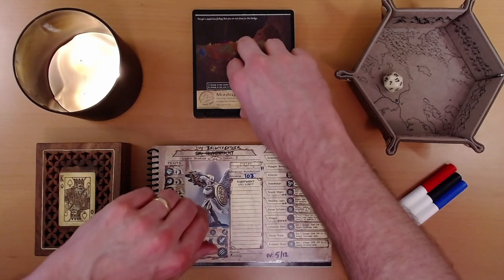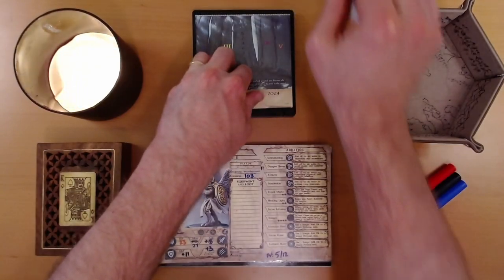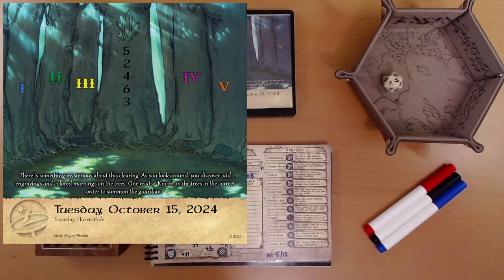So, let's see what adventure is on the calendar for us today. There is something mysterious about this clearing. As you look around, you discover odd engravings and colored markings on the trees. One reads: knock on the trees in the correct order to summon the guardian.